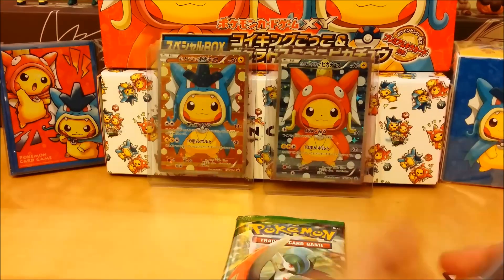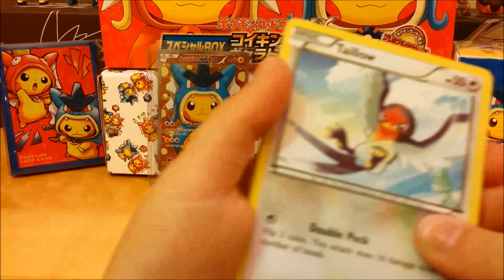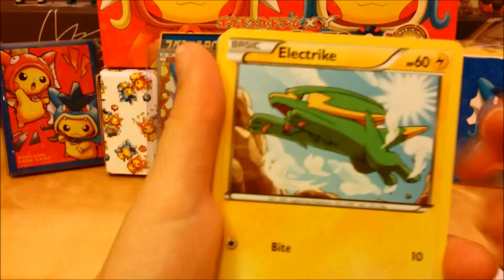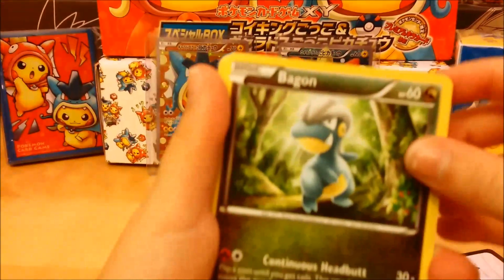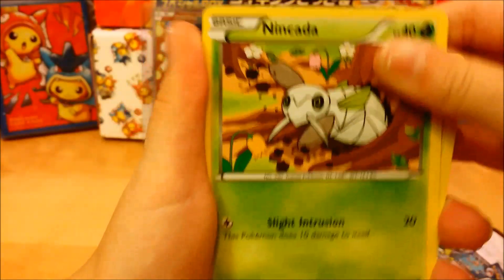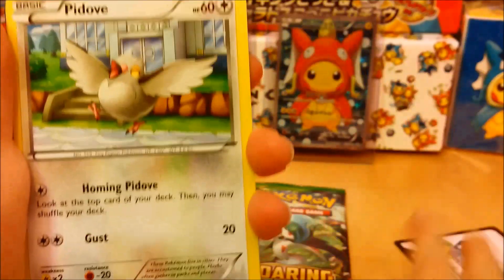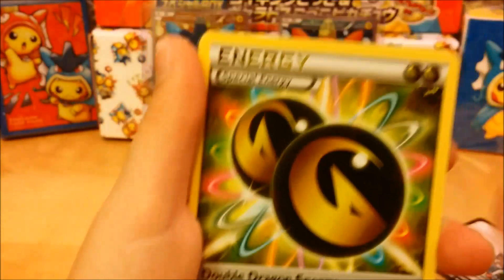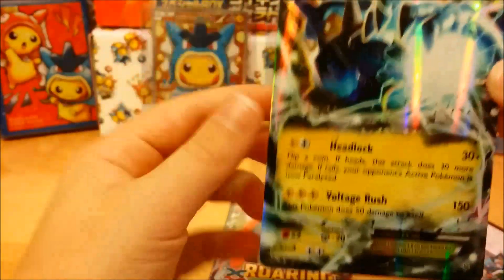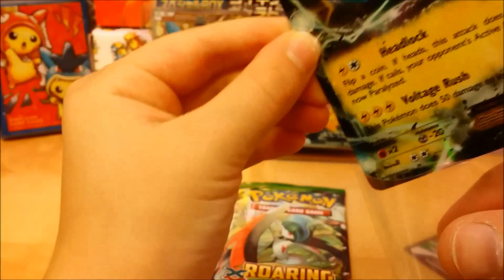Okay, I felt something good. You think? I think. Get it center. We got a Taillow, Electric. Focus. Bag on. Ninkata. P-Dove. Double Dragon Energy. Tropius. Skyfield. Shepet Reverse in our rare. Oh yeah, a Thunderous EX! Awesome. You did feel something good. Well, that's a good way to start a double pack.